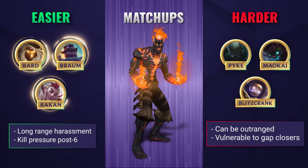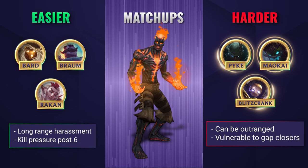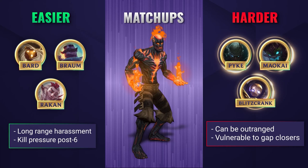Brand works especially well in lanes where he can abuse the long range of his W to easily poke down his lane opponents. Once he gets level 6, Brand can apply a lot of kill pressure — look to make picks with your stun combo and then light them up with your ultimate. Against harder lanes, due to Brand's lack of mobility, champions who can easily close the distance on him are a real nuisance. Stay back and try to use your W to harass at maximum range while preserving your stun combo for gap closers.